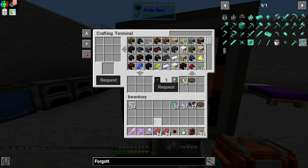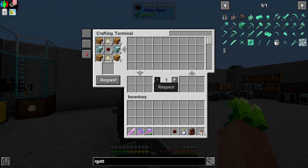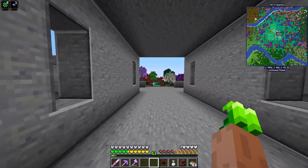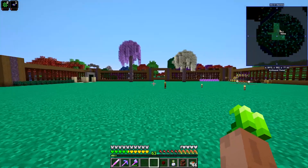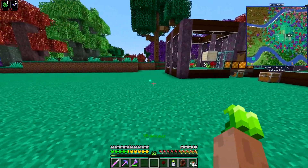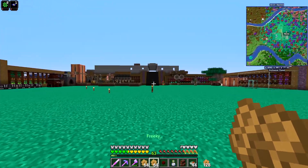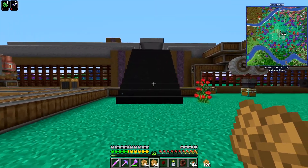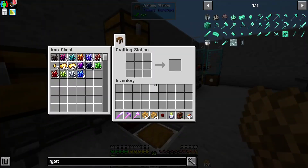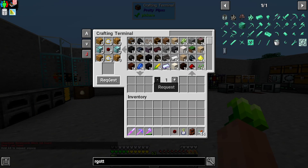I'm just gonna put all this stuff in here. Wait, are these glowstone? Oh my lord, they're glowstone, not blaze. Oh my, I coulda made it. I coulda made it. I'm not the smartest. Why don't you check the recipe? Why do you just assume? Double check. Double check the recipe. Always double check. Remember that. Always double check.